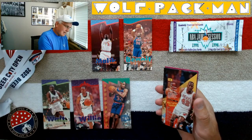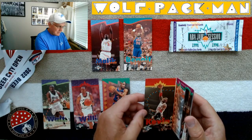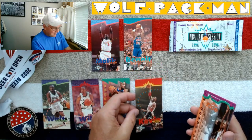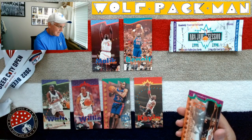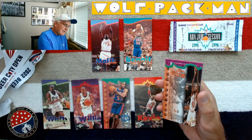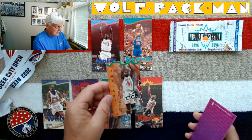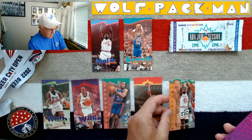That looks like... Kevin Willis. He was a stud alongside Dominique Wilkins for many years. Here's Glenn Rice — a die-cut Glenn Rice card. Obviously he played at Michigan.